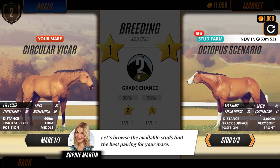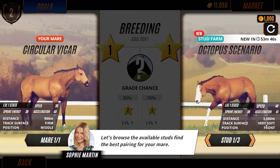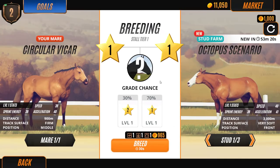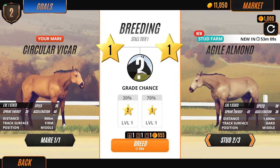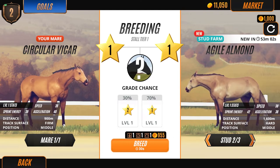At the stud farm, we've got Octopus Scenario - his stats are pretty decent. He could go the distance, he likes very soft ground, and he likes to be in the front. Parents affect the grade, chance for preferences, and look of their offspring - whatever the parents are, it meshes together into a foal, just like in real life. There's also Agile Almond - level one stats, likes hard track surfaces.